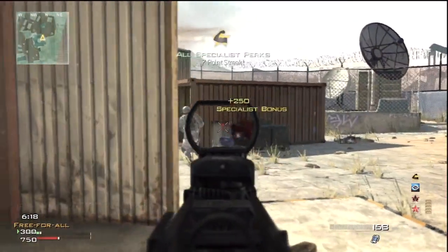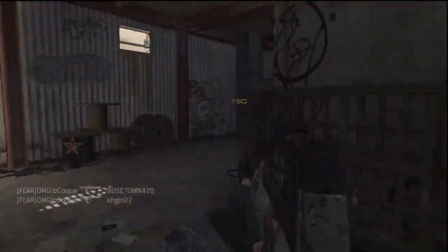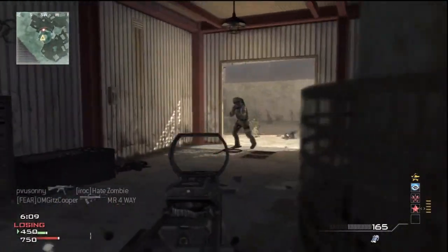My perks are Scavenger Pro, Quick Draw Pro, and Stalker Pro, which allows me to have extra ammo, zoom in quick, and strafe left to right while shooting.